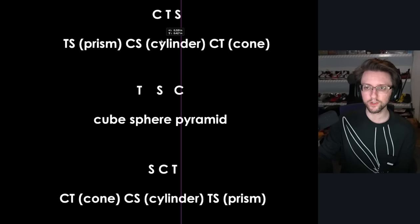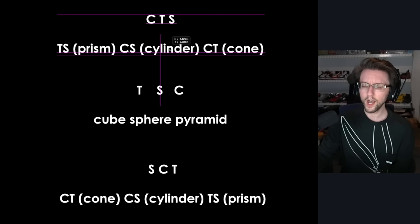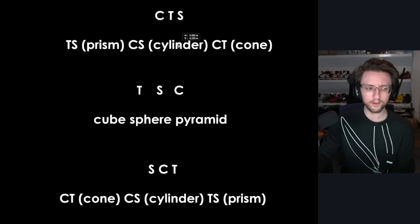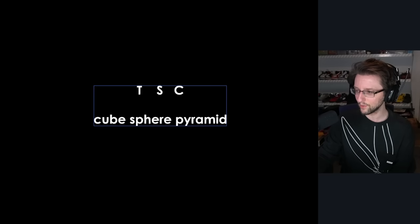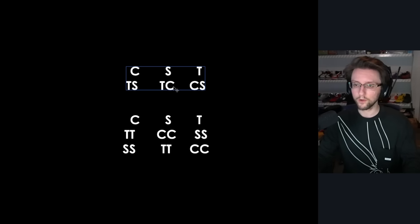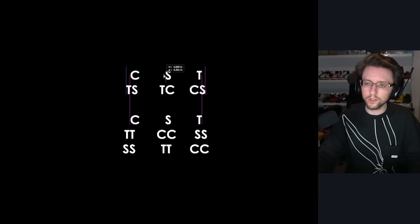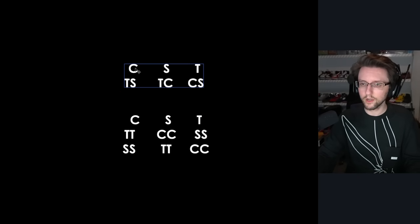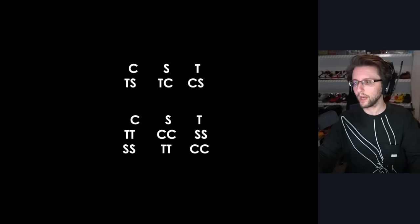Let's say your first phase was CST — Circle, Square, Triangle. So you do that and that's done, that's your first phase. Now we're getting to phase two. Normally you would do something like CST, so that means you need TS over here, TC here, and CS over here, and then you grab your shapes and you get out.